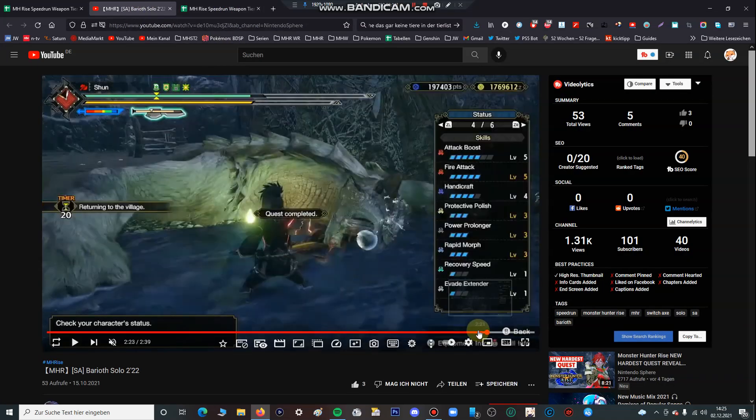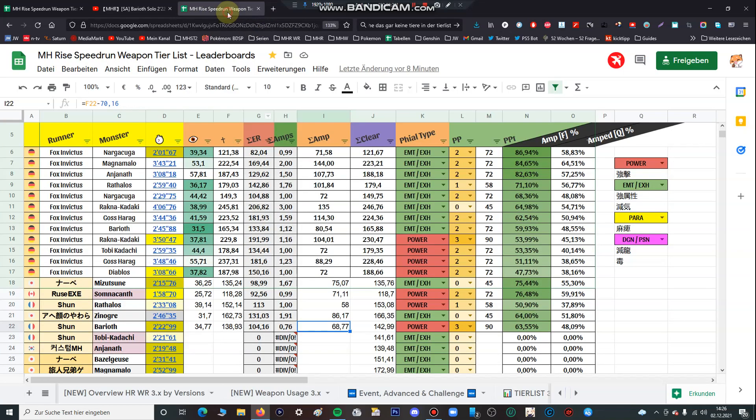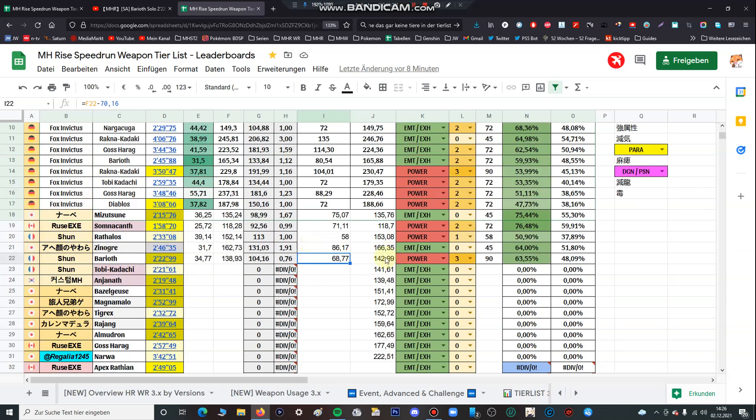At the end of the video the Switch Axe is already amped and he used three levels of Power Prolonger. I'm showing you this in the build — you can see he used three levels of Power Prolonger. There's no difference whether he used Power Prolonger level two. The most important thing to think about is this number: if it's at 90 or 80 at the end, you have pretty optimal usage of your Power Prolonger. But he used three levels and even when the quest was cleared the Switch Axe was amped the whole time — wasted skills.